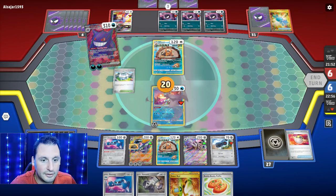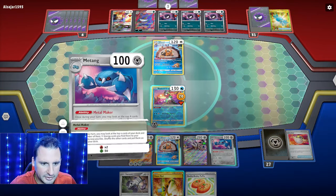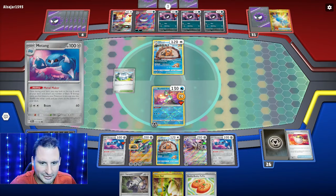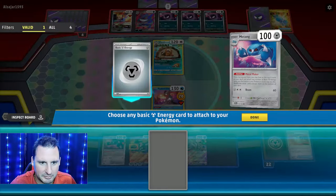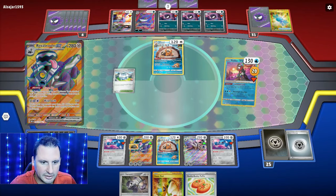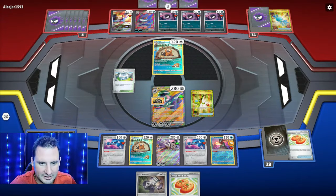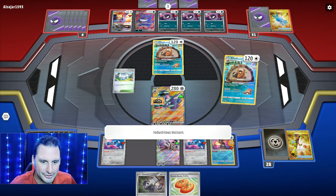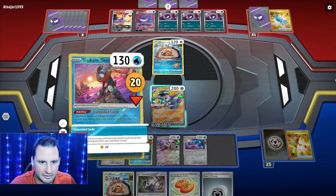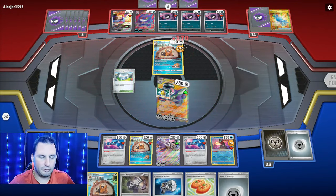Attach from hand — I remember now. Metang — and Metal Maker, one energy. Since it's not from hand that doesn't count. Metal Maker again — we got one. Very good! Now I'm gonna retreat, get all three energy back since we need that energy, and use Industrious Incisors for three. I do have the Rocky Helmet. I want some more tools — Counter Catcher later. Knocked out their Bibarel!